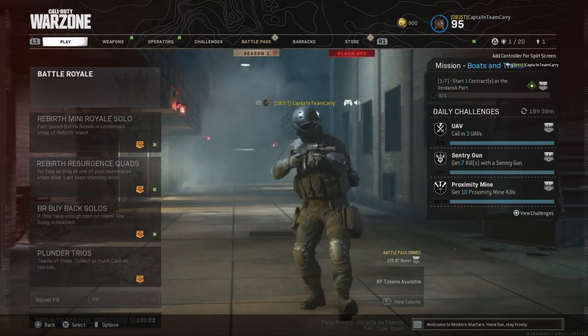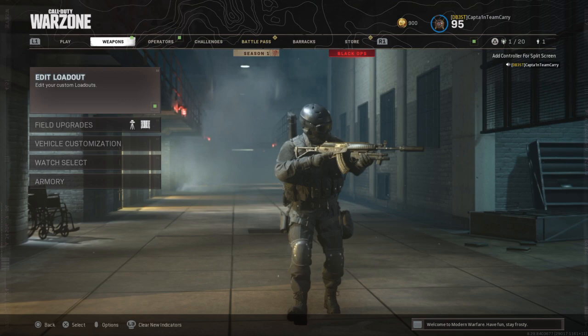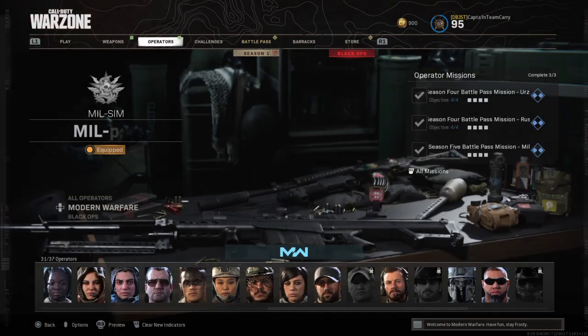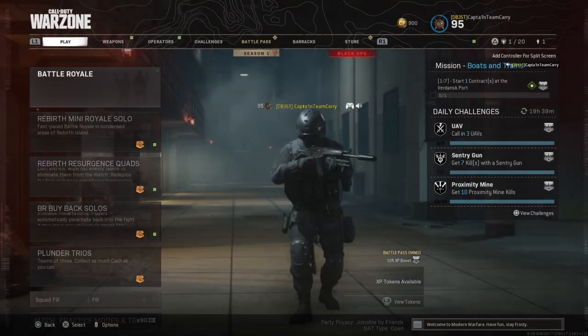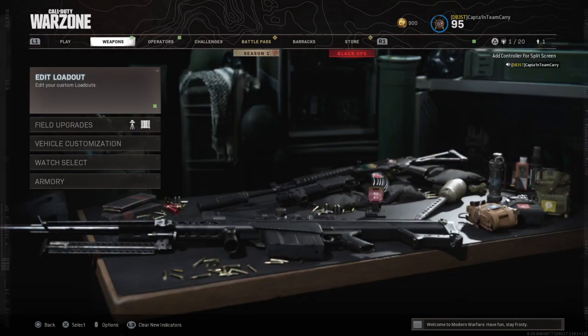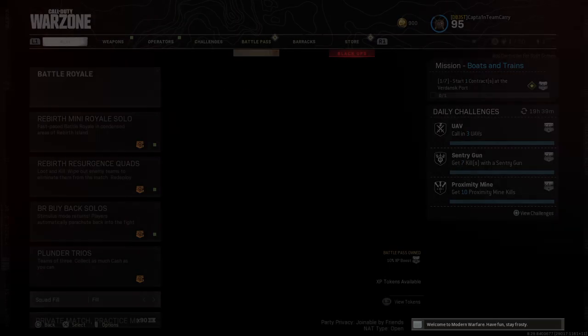Look at this — R1, R1, R1. It should be going to Challenges, then Battle Pass, then Barracks, then Store, but instead it goes Play, Weapons, Operators, and then back to Play.